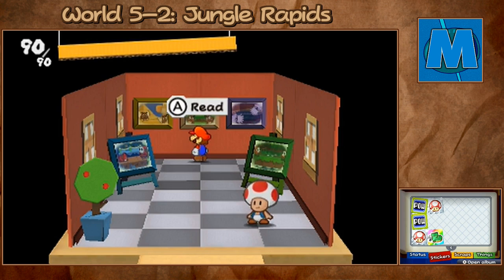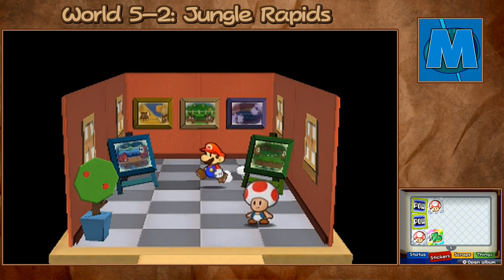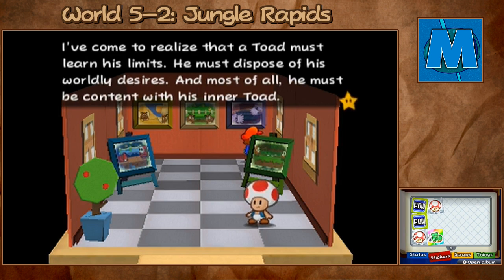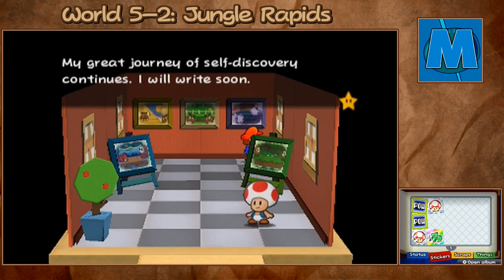This was that little ring of pair of goombas. This one here is World 3, with the bloopers. Dear Bud, my ears, once clogged with the words of men, now hear all. If one listens closely, one can hear the voice of the woods. I had tired of the hubbub of town life and had to wonder, what is a toad? And so I embarked on this epic journey to find myself. A toad must learn his limits, dispose of his worldly desires, and be content with his inner toad. My inner toad is more than content — he is mighty. Poison surrounds me, but I fear not its acid bite. I shall donate my shiny mushroom sticker to one in need. My great journey of self-discovery continues.